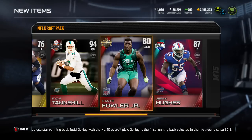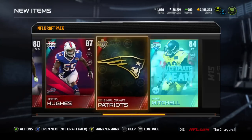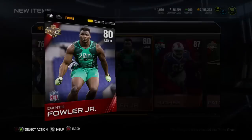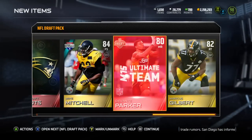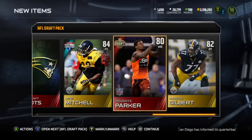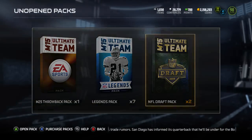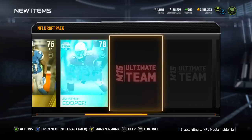We'll definitely try as we get Fowler, the number three overall pick, along with Tannehill and Jerry Hughes. We might be able to do that final addition with Randall Cobb. It sucks that they came out with Cobb right after I finished the All-Packers squad — I already got rid of all those guys and then they come out with the new 97 Cobb. But we got Fowler and we have another Devontae Parker, so the more rookies the better. We can sell all of them, and we still got the topper coming up.